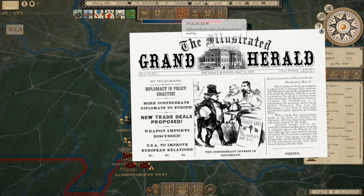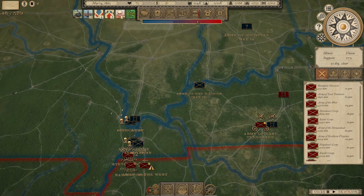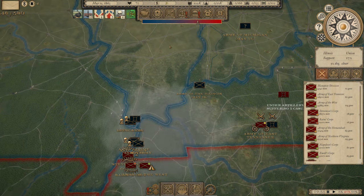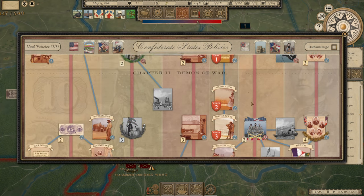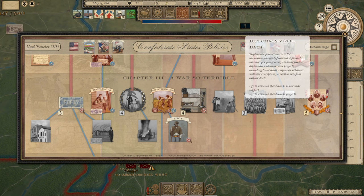Welcome back everyone to Grand Tactician: The Civil War as we continue this Confederate campaign. It is May 14th of 1863 and we have just completed Diplomacy 4 as a policy, which is going to push our British intervention up. It's not going to happen overnight, but that 52% should start getting into a range where we might possibly see British intervention. And that could be enough to help us end this thing. In the meantime, we have the ability now to go for Diplomacy 5.